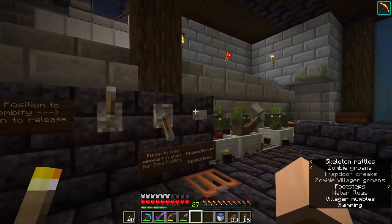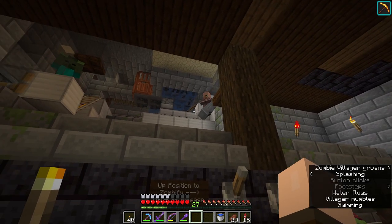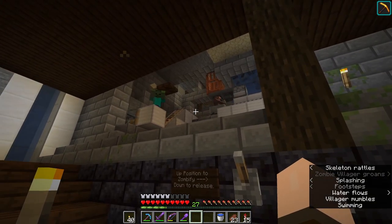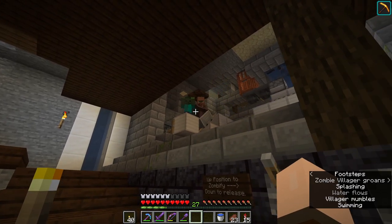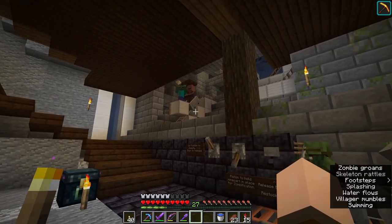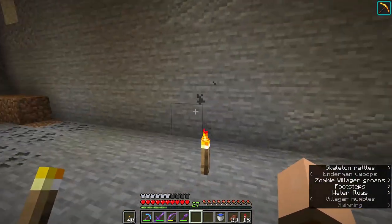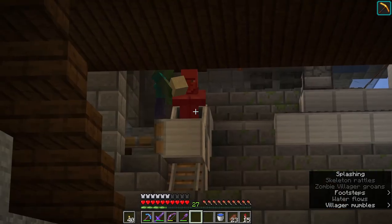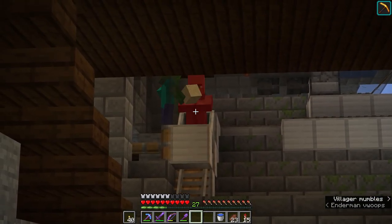It popped in. Now if I hit this, it launches that, picks up the villager, takes it down to where our zombie is. If I step back - he's focused on me at the moment - if I step back out of the way, there we go. And in just a moment he'll become a zombie villager.